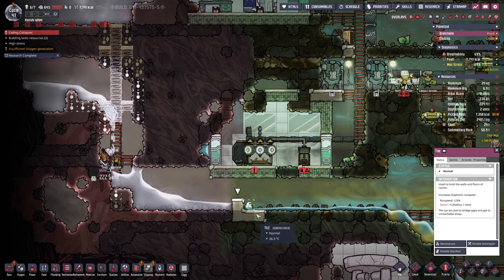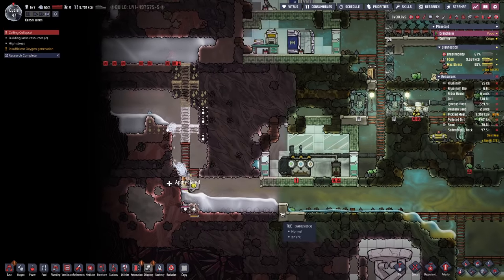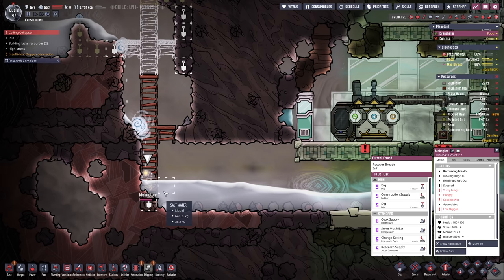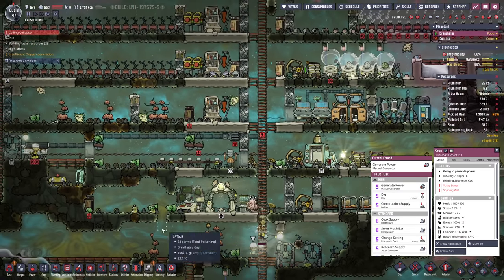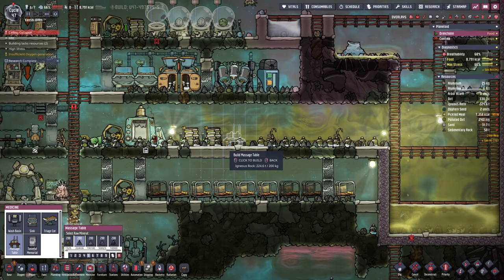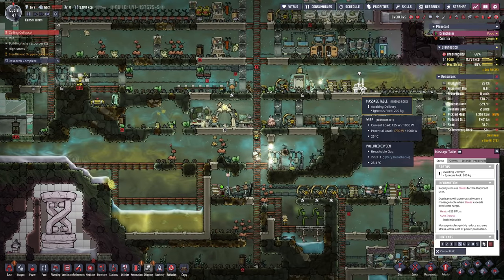That's a bit of a mess, and I forgot to delete that. I think we can cancel that mop command and enable a deconstruct on there. Bennington, what's wrong with you? Are you sick or something? Yucky lungs, hungry, sopping wet, and low oxygen. Oh wow, you're stressed — you are super stressed. I'm thinking we might actually need to give you a massage table. Now where do we put it and how much power is this going to cost us? I think there is fine. It might redline our grid just a teeny tiny bit, but I think that is going to be very important right about now. I don't want them having a mental break.